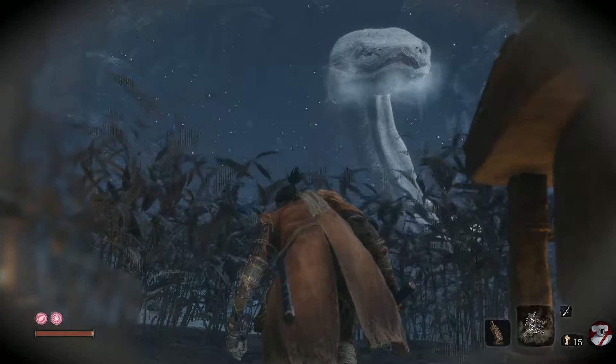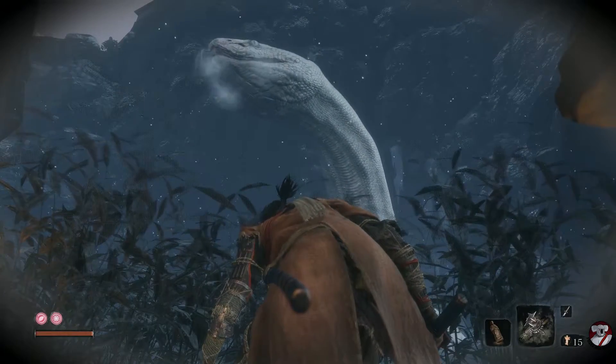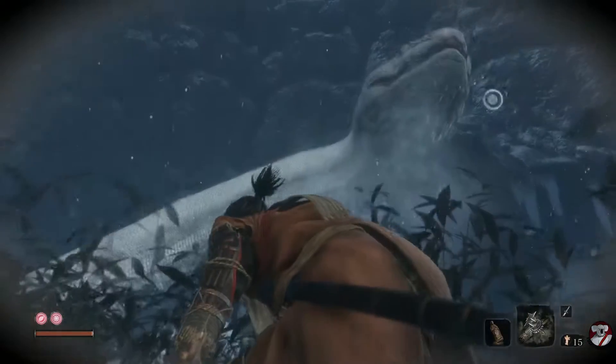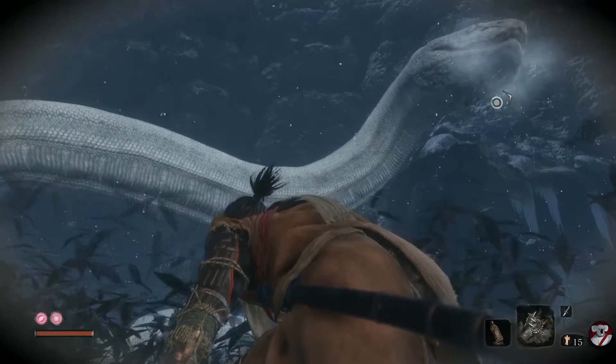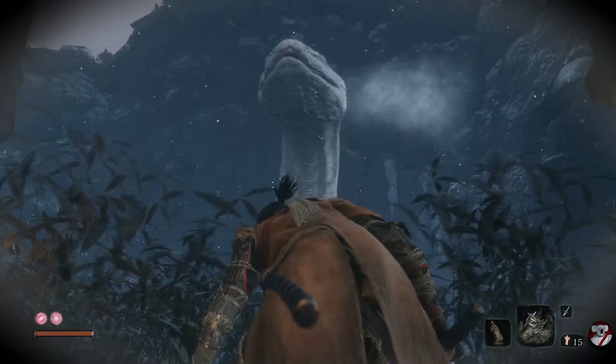Eventually he'll look off to the left. When he does, you want to creep forward through the leaves until you're at the edge of the cliff. Then jump off and grapple to the branch that you'll see down below. Once you grapple to that branch below, hold your dodge button so that you sprint towards the cave opening. And you have to sprint.